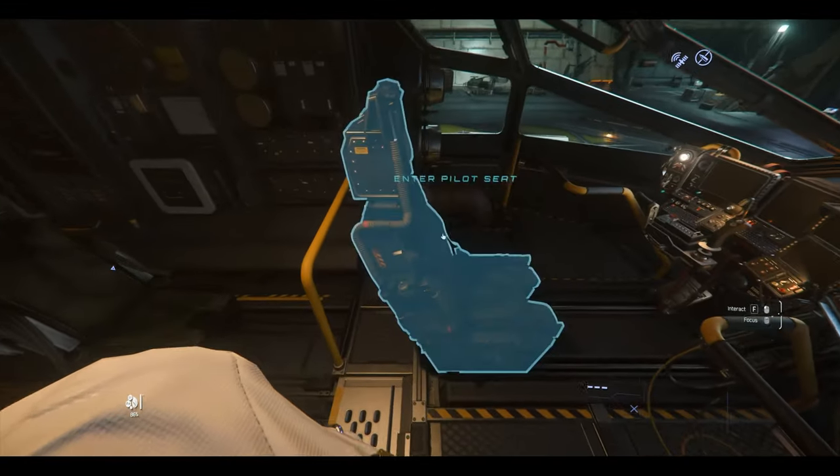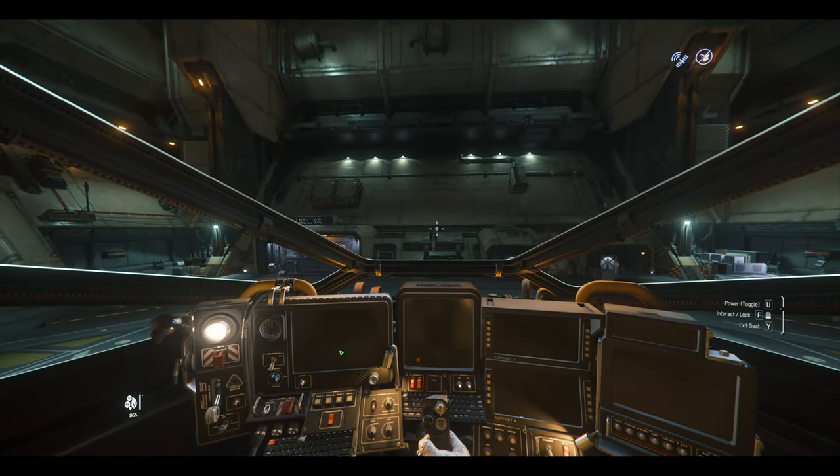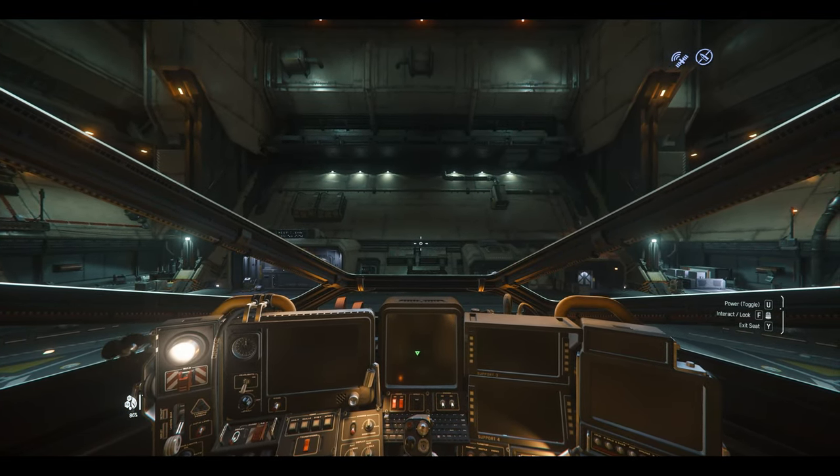And in here on the bridge we've got my captain's quarters, co-pilot seat, and the pilot seat. Let's see if I can take off here without crashing.